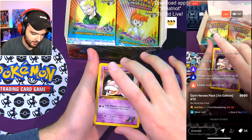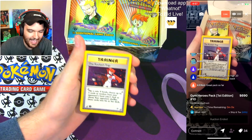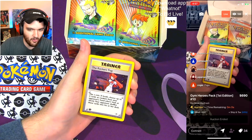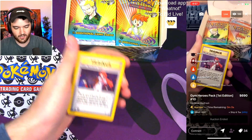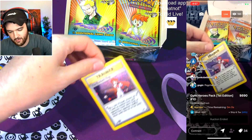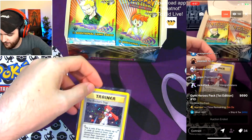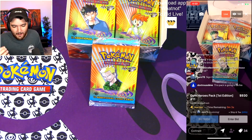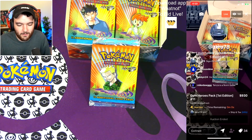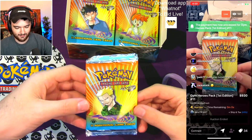He has pulled the Rocket's Trap holo! Rocket's Trap holo in a PSA 10 is $315. You literally just made so much money on this pack. Congratulations — that's a holo for you. Big boy pulls right now.